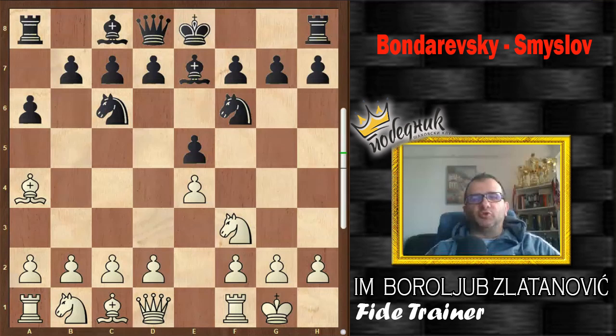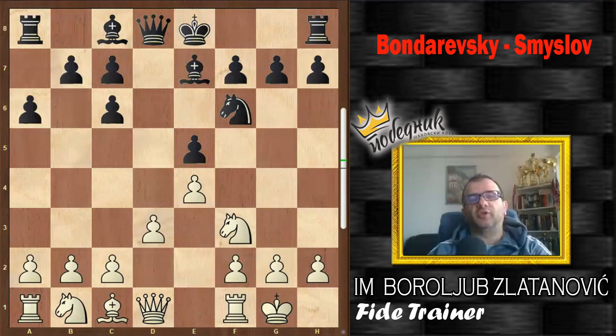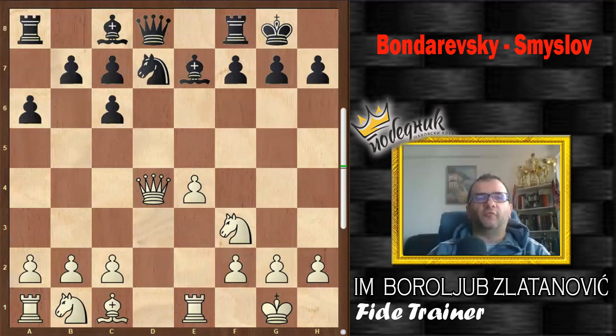White spent time to play Be4, then plays Bxc6. I think that cannot be good, but white wanted to use the fact that after dxc6, black must spend time to protect pawn e5. If white wanted to play this, d3 would be a better choice because he needs a rook on f1 and later would be able to open with f4. Re1 is not a common move. Black played Nd7 and after d4 we achieve the first key position in our game. White is practically a pawn up because black has a doubled pawn on the queenside and cannot easily create a passed pawn there.